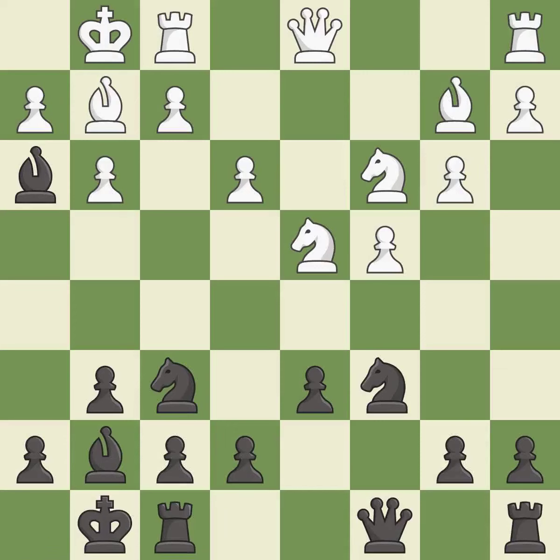Castling develops a rook while also moving the king to safety. Castling to the same side of the board as the opponent tends to lead to less sharp positions compared with opposite-side castling. It is good.